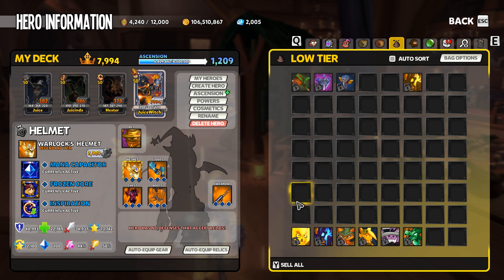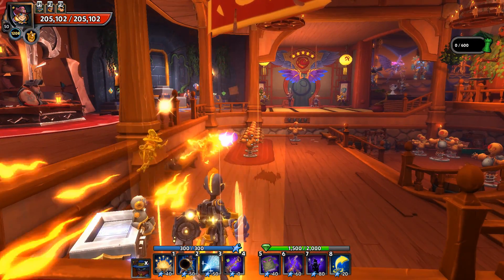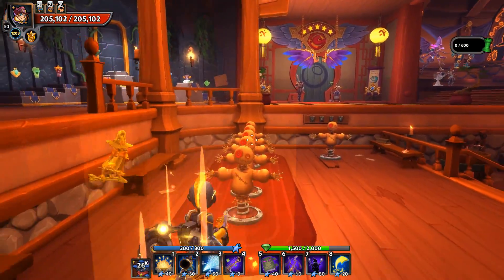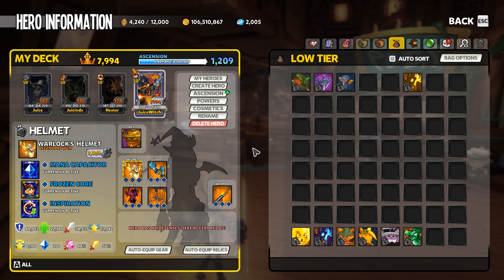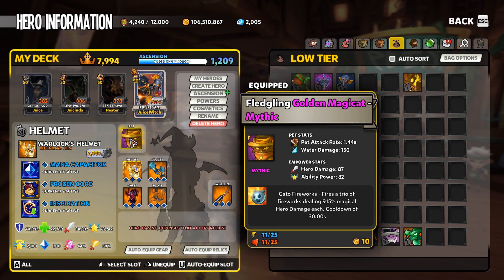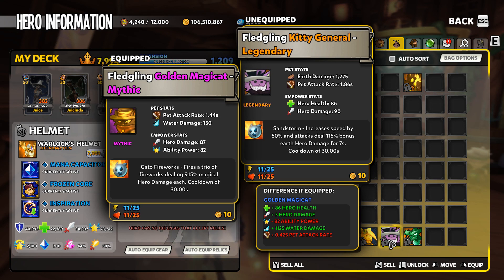Moving along to one of my personal favorites — Gato Fireworks. I love the nuke monk and Gato Fireworks is my preferred nuke monk pet because the projectile is delivered almost instantly. Gato Fireworks fires a trio of fireworks dealing 915 magical hero damage each with a 30-second cooldown, which comes out to 2,745 magical hero damage total. There are pets like the Table Flipper that do 2,750 — 5% more damage — however the Table Flipper's projectile moves very slowly through the air, which makes Gato Fireworks my personal choice for a nuke monk setup.